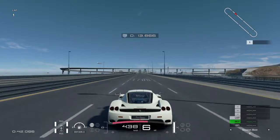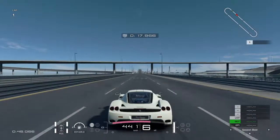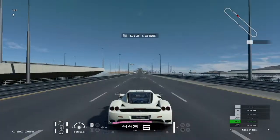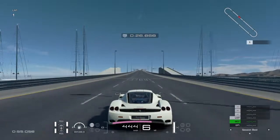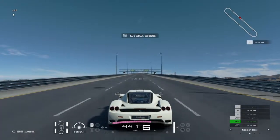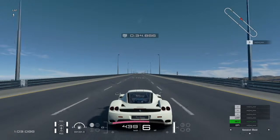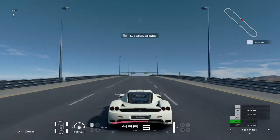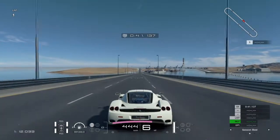Now passing our previous top speed tune, reaching 440 kilometers per hour, and before the 60-meter rise above the water, reaching 445 kilometers per hour — which is faster than some Gr.1 cars and Gr.1000 cars. That's pretty insane considering this is only an N900 car.